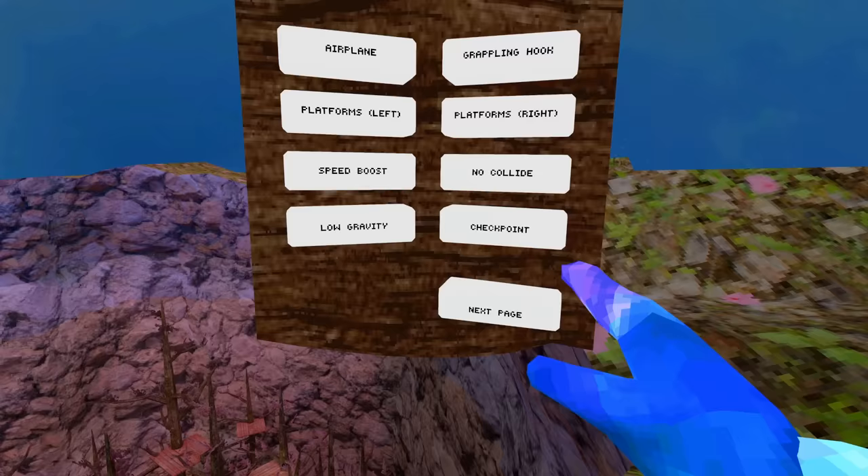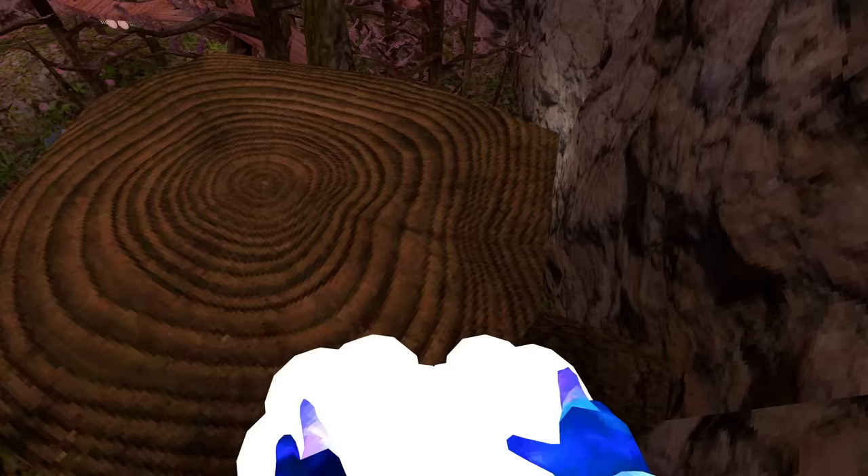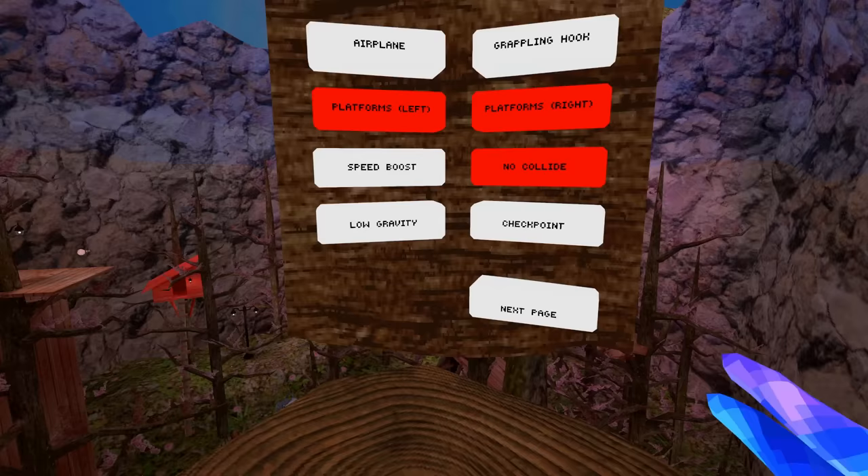No collide — I can figure out what this is going to do. Yeah, it just makes it so you fall and it auto-sets a platform, so you don't just fall off the map with nothing you can do. That's actually sick — that's some quality of life features I wasn't expecting.